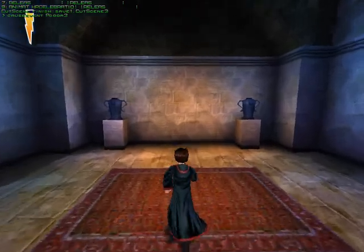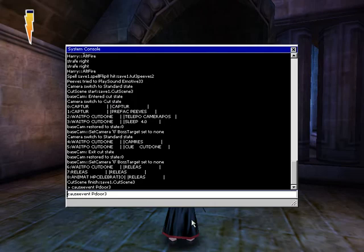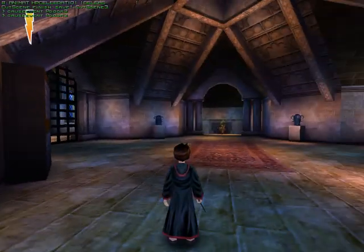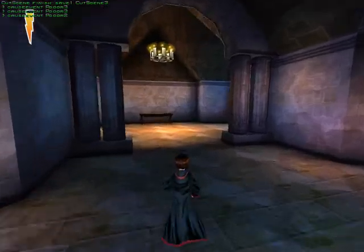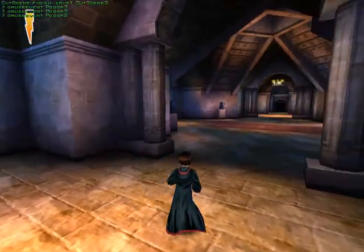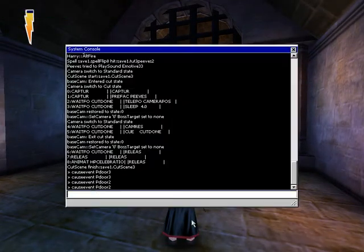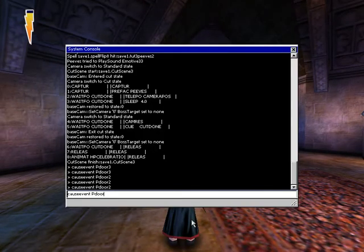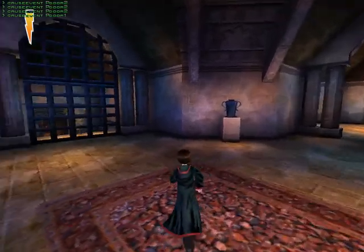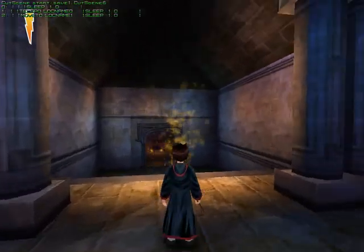P-Door 3 opens this area here, which opens and closes that grate. P-Door 2 opens and closes this area. And P-Door 1 opens and closes that grate.